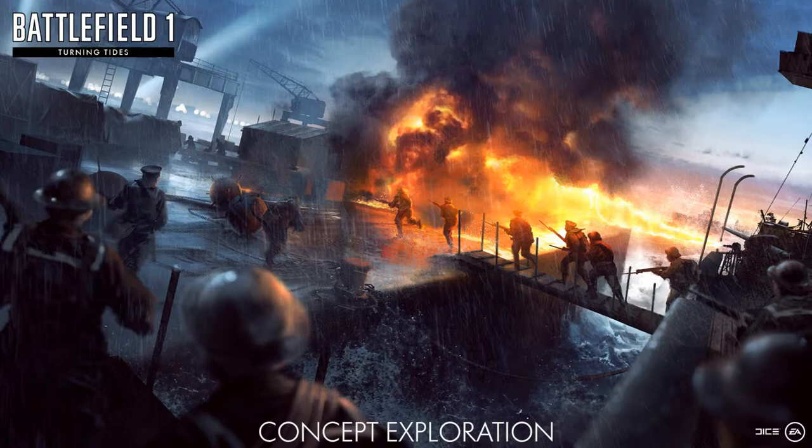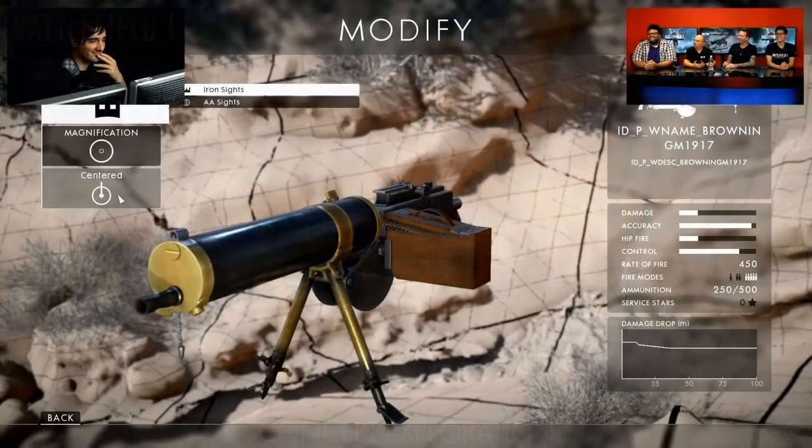The only downside so far is that these last two maps — Heligoland Bight and Zeebrugge — unfortunately won't be coming out until January. Turning Tides itself is still coming out in December, and everything else discussed in this video will be available then. But these two maps, along with the new British Empire Royal Marines faction tied specifically into these maps, won't be coming out until January 2018. A little disappointing having to wait another month.